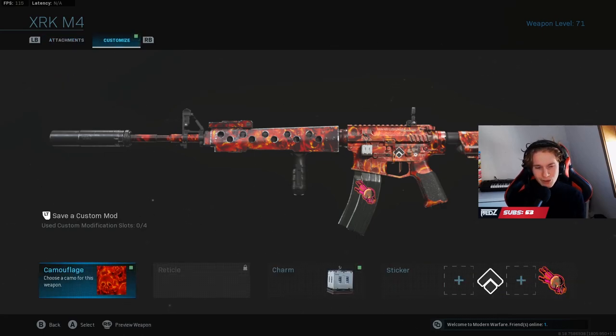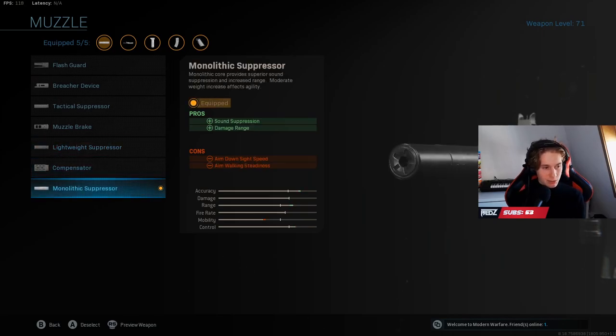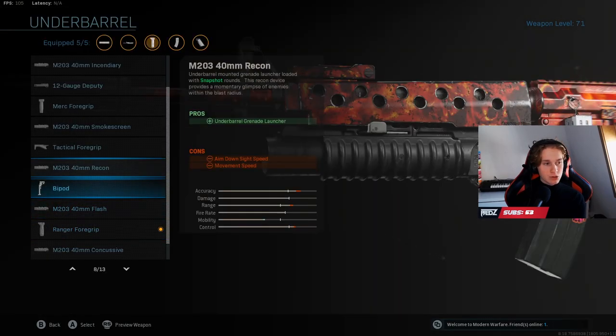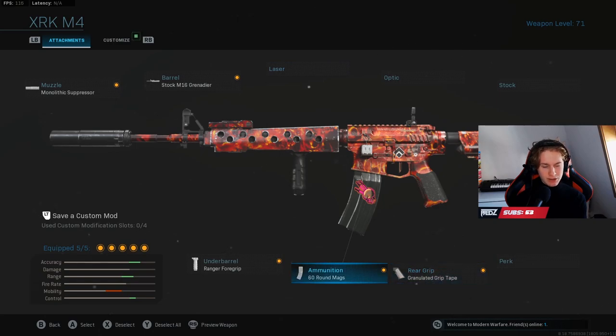The camo doesn't really matter — maybe in Warzone it makes a little bit more difference, but in Multiplayer you're running around so much it doesn't really matter. Also, if you haven't unlocked a couple of these parts, you could use a Lightweight Suppressor instead of a Monolithic one. The range is a lot better with the Monolithic one, but you should be fine with the Lightweight one. Instead of the Ranger Foregrip, you could use the Merc Foregrip — it's also a pretty good one. And if you haven't unlocked the 60-round mag, you could use the 50-round mag. If you really want an optic, the iron sights are pretty fine, but you could also switch out the ammunition for an optic, or maybe change the barrel.